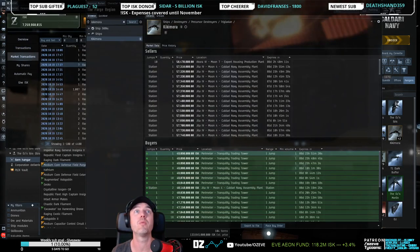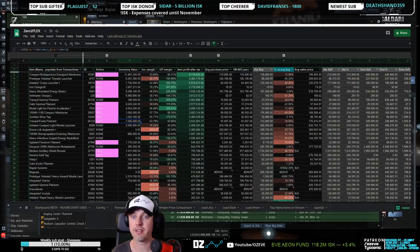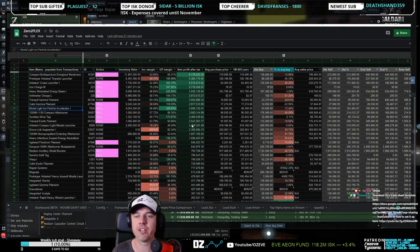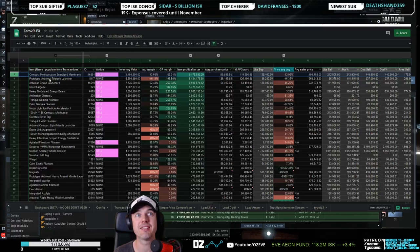Let me close it before you guys go blind, and then we're going to open up this thing instead. This is the Oz spreadsheet that I'm sharing with the community, so you guys can download this right here — here's the download link. If you want to trade along, or play along, or just use it for your own trading, there's the link to the spreadsheet. You can see there are some clear winners in the items that I've traded in. The reason I share these items is not because I want you guys to trade in the same exact item — you can, of course — but because I want to show you the way I identified the item and the strategy I took so that you can find similar items. The item that made us the most money is the compact multi-spectrum energized membrane.